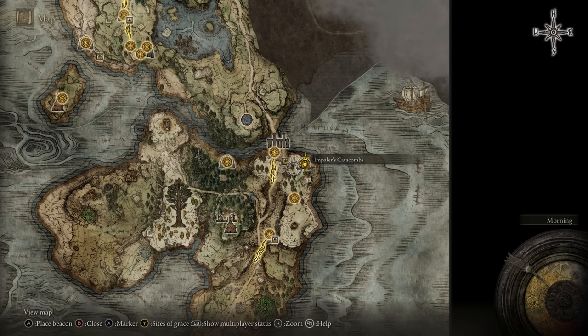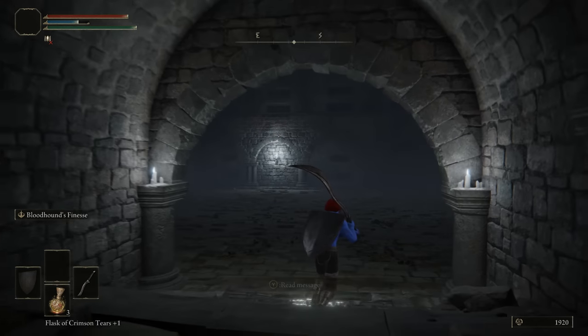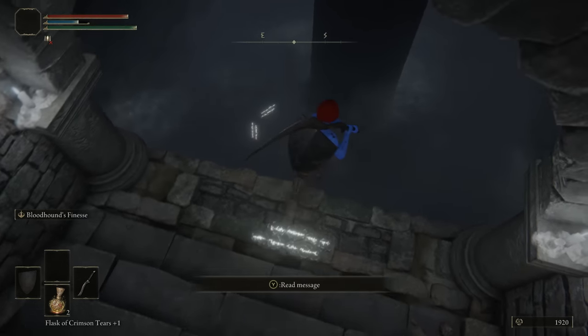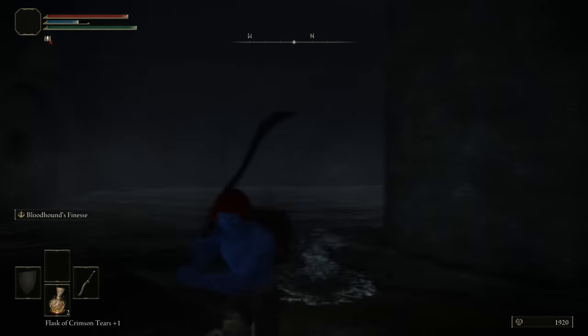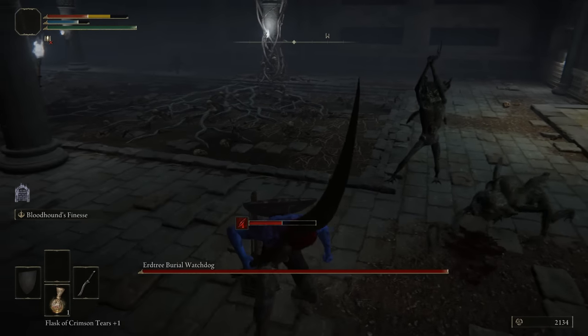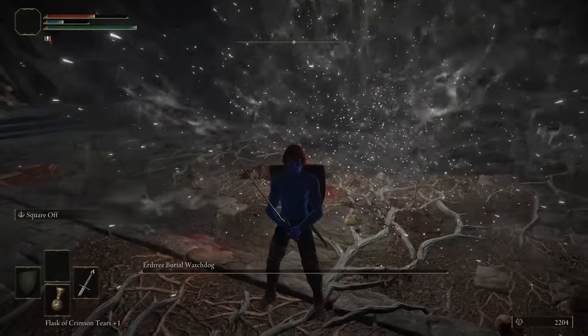The Impaler's Catacombs are in Limgrave. The maze gimmick is pretty fun — eventually you reach a big square that elevates and hits you with a spike trap. You figure out that if you send it up and step off there's a hidden path beneath the trap. Apart from that it's a standard catacomb. The boss is the previous catacomb boss with four extra goblins copy-pasted in. 3 out of 10 because I like the spike trap, otherwise terrible.